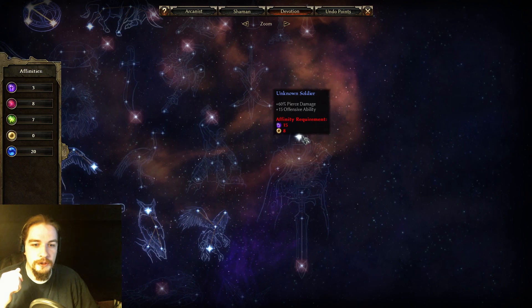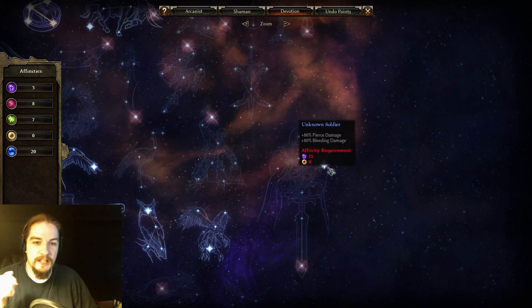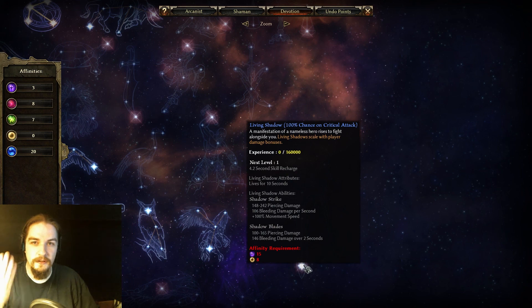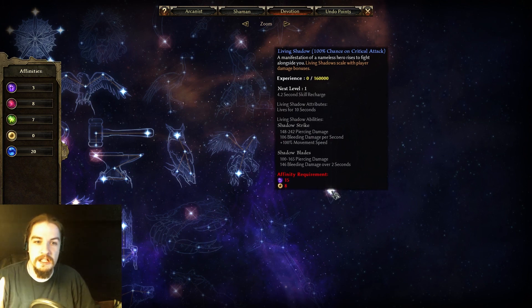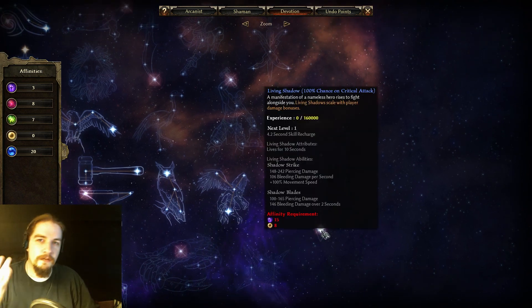The Unknown Soldier is a third-tier constellation — very much Ascendant with a little bit of Eldritch. It gives a lot of pierce damage, offensive ability, flat bleed damage, percent bleed damage, life leech, health, attack speed, more pierce and bleed damage, health, offensive ability, more pierce damage, crit damage, and the ability Living Shadow. Living Shadow procs on crits — you get a shadow that dual-wields, can jump on enemies and tear them apart, and you can get multiples going. If you're a heavy pierce and bleed character, it's a nice free bonus damage proc.